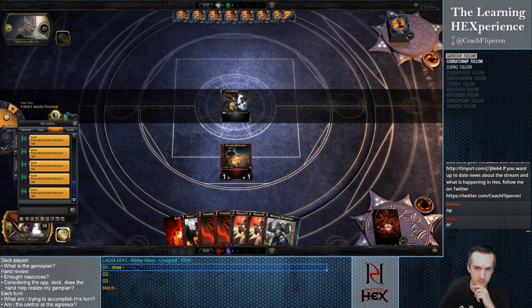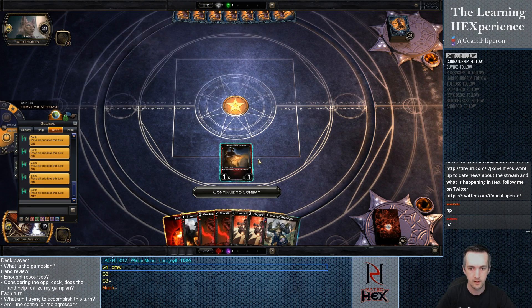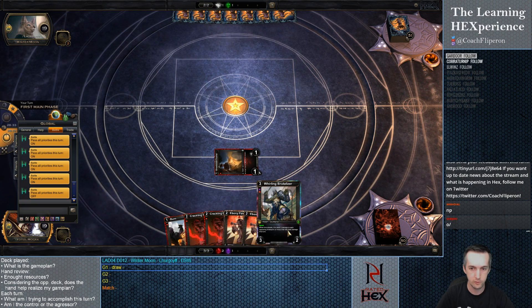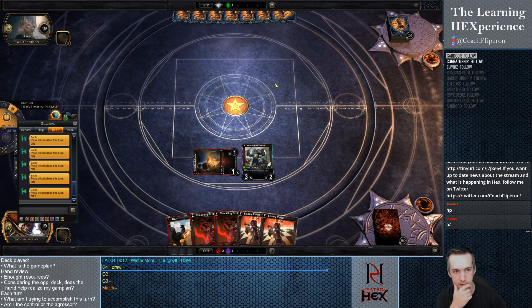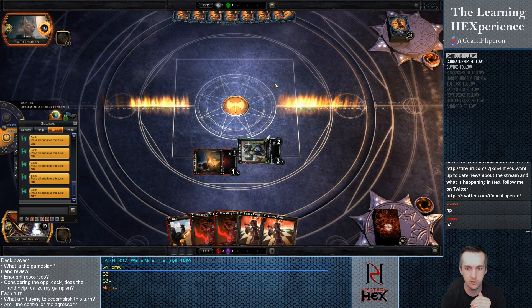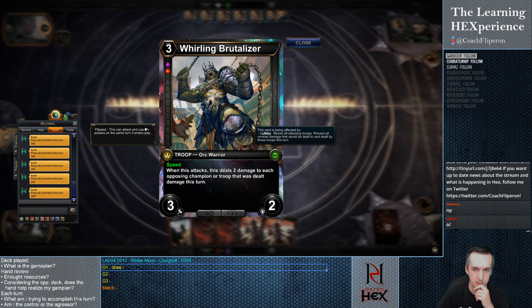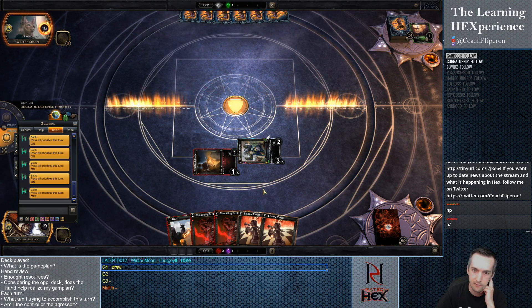Activate Champion Power. Dualist here, play the Shard, play the Brutalizer on 3, and then attack with it. That's a ton of damage — that's 2 plus 2... oh, Lullaby, okay. So we did 3 plus 2, we still did 5 this turn and we've got a significant board right now.